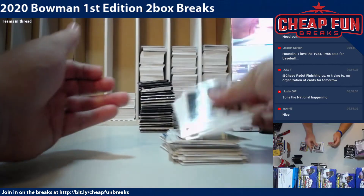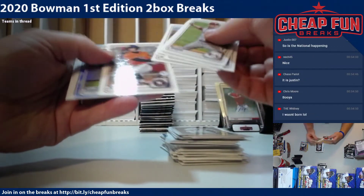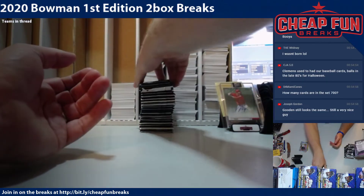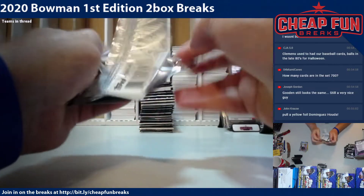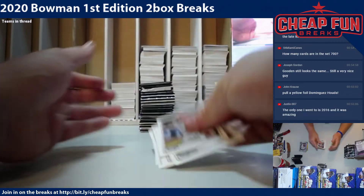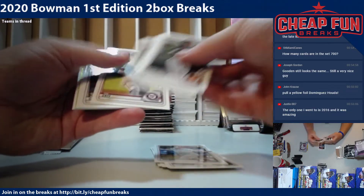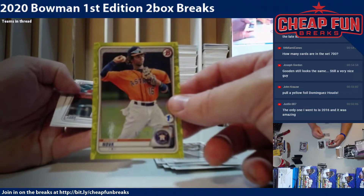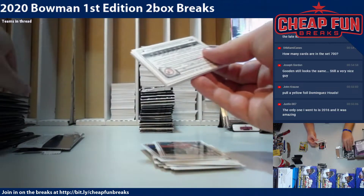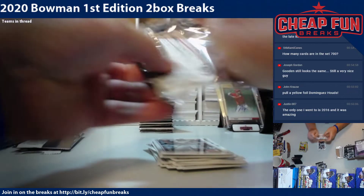Alec Thomas. I doubt the national happens, to be honest with you. Cardenas. JJ Bleday sky blue, JJ Bleday sky blue. Just blues nova, yellow, just blues orange and sky blue — that's all I've hit. And this is the 16th box since I've hit a parallel of Dominguez. Campusano — we've been all around him, the guys around him we've hit parallels of, but just not him.